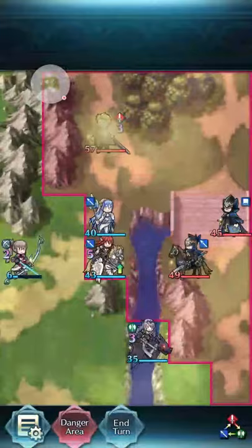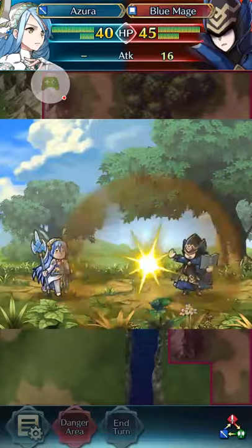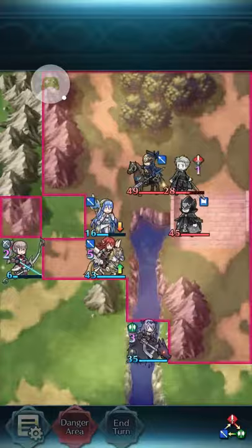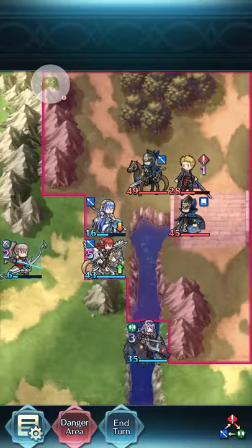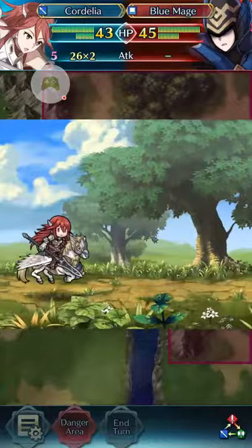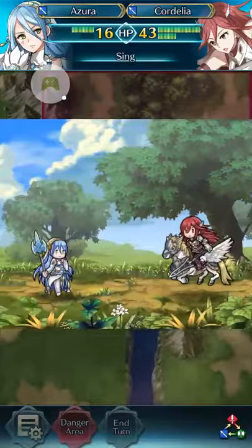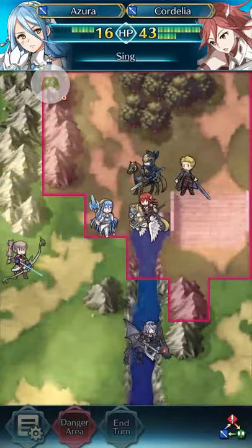So that blue mage is gonna do a decent amount of damage, but not really enough to warrant worry. Next, we're gonna have Cordelia kill off this blue mage. It really doesn't matter which order you do it — you're just gonna have her finish off this blue unit. So all that's left is Lloyd, and then the battle will pretty much be over.